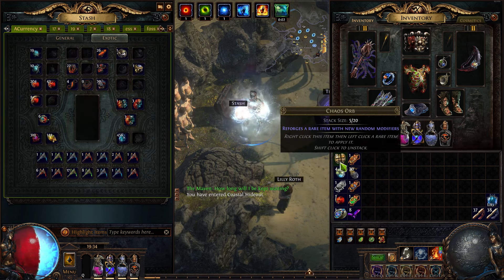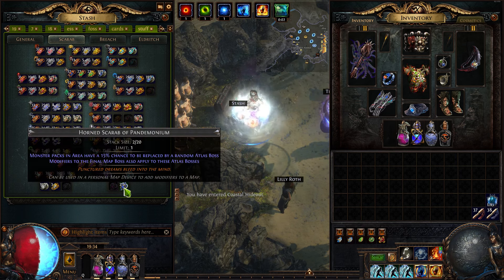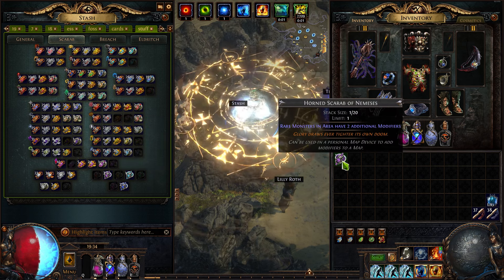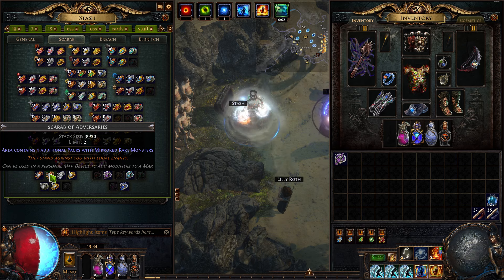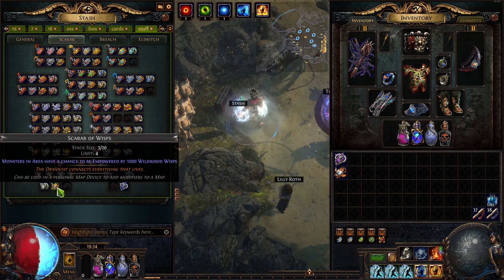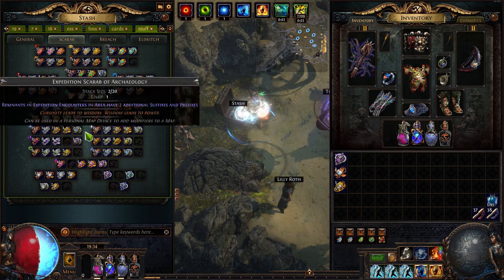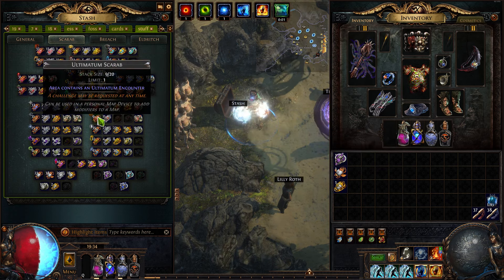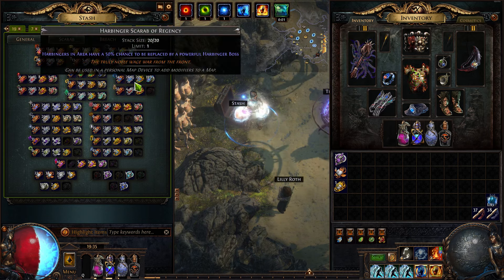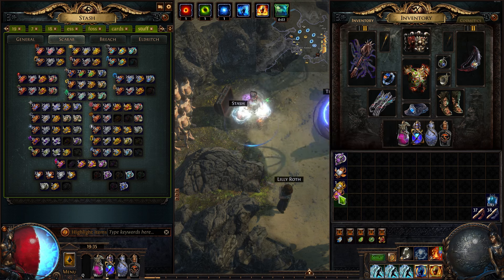Let's go ahead and do a T17. What kind of scarabs do we want on a T17? Let's make rare monsters have additional modifiers, additional rares, and make them have a chance to be wisped up. Let's put a little more breach in there — two extra breach portals. And let's get some T17. God, they keep giving me Citadel — it's like the worst one. I'll do a Ziggurat.